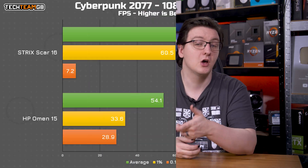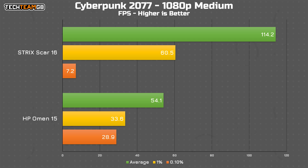Seeing as this machine can actually run some intensive games with reasonable performance, I've included Cyberpunk and Hitman here too. Cyberpunk first: on medium settings, it nets 54 FPS average, which, considering it's damn Cyberpunk, really isn't bad.